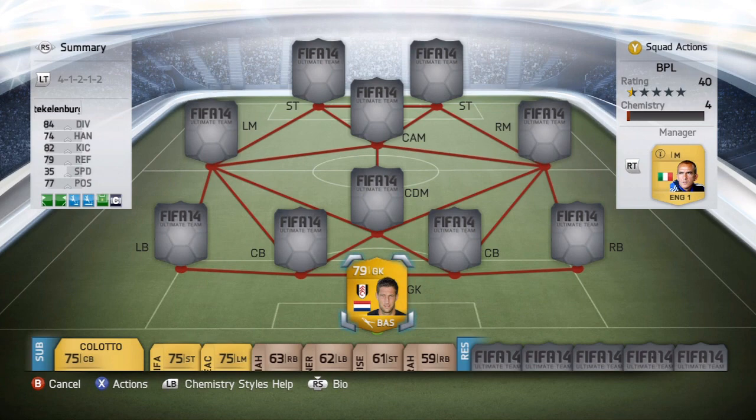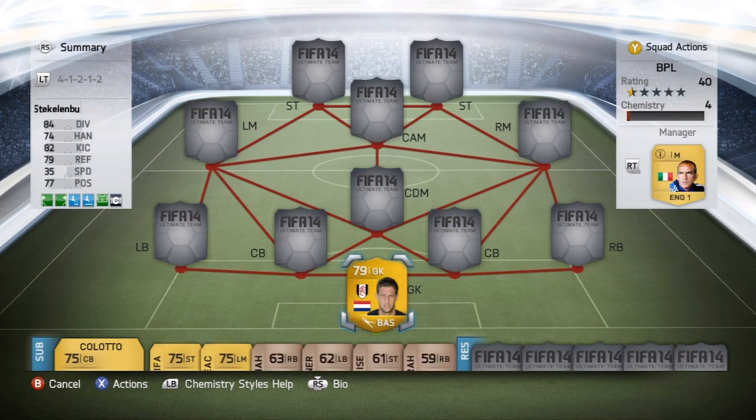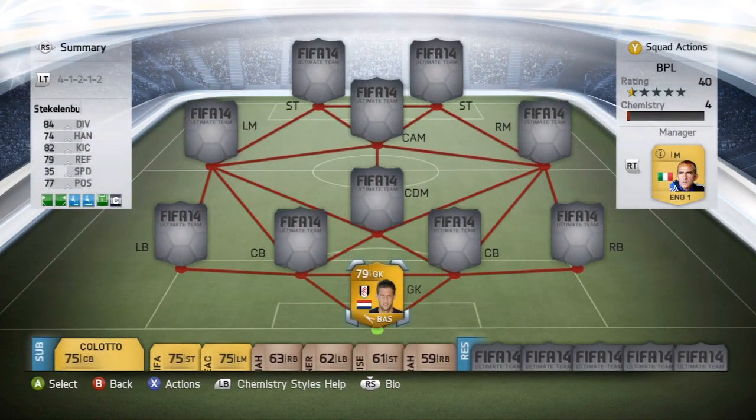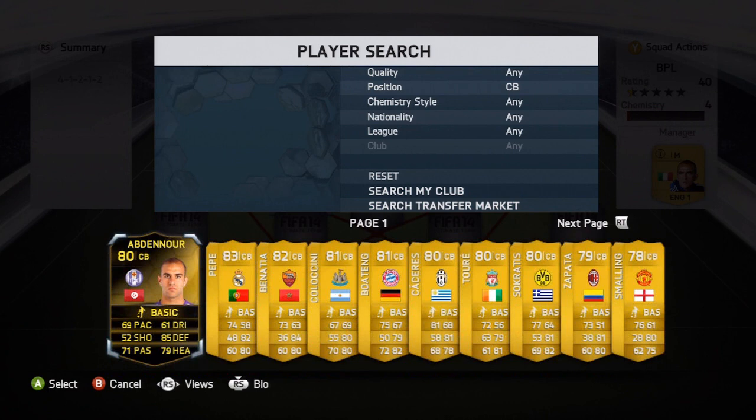The goalkeeper is going to be Stecklenburg. I've got to get used to the stats because everything is completely different, but it looks absolutely awesome. He has 84 diving, 74 handling, 82 kicking, 79 reflexes, 35 speed, and 77 positioning. Bought for 2,000 coins — I think I'm going to sell him on for about 3,500 in a few days.